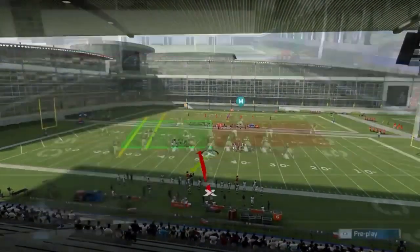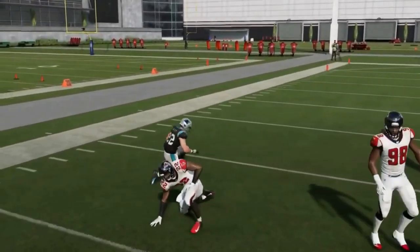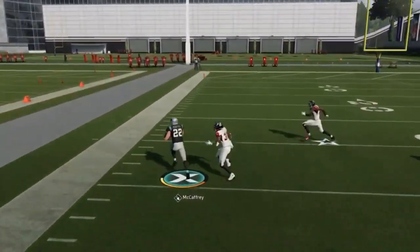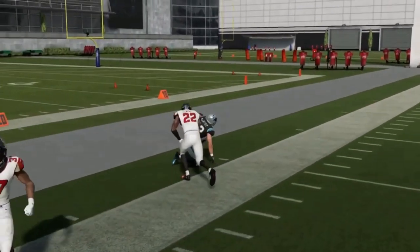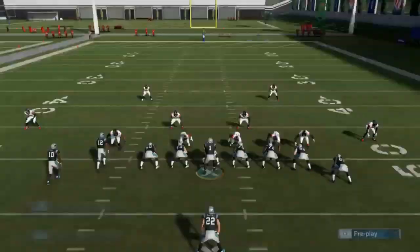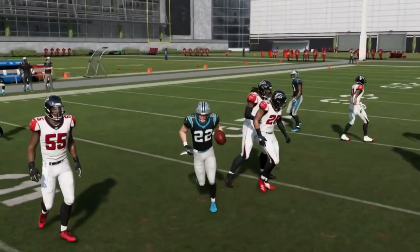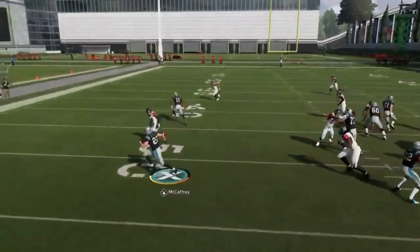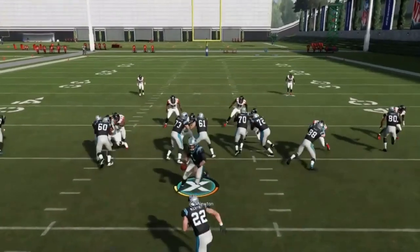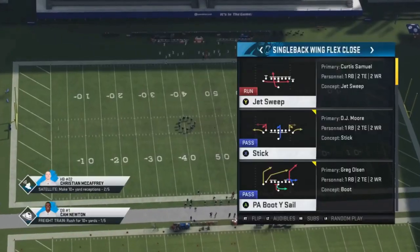Out of wing flex close, halfback zone weak. If there's a gap you take it — really good inside run with sticky blocking. Sometimes you have to take it outside if the gap isn't there. These zone weak plays are really consistent in these formations with tight wide receivers. The blocking kicks defenders inside creating gaps, and you read it almost like a counter play as far as the defensive end is concerned. Very consistent run.